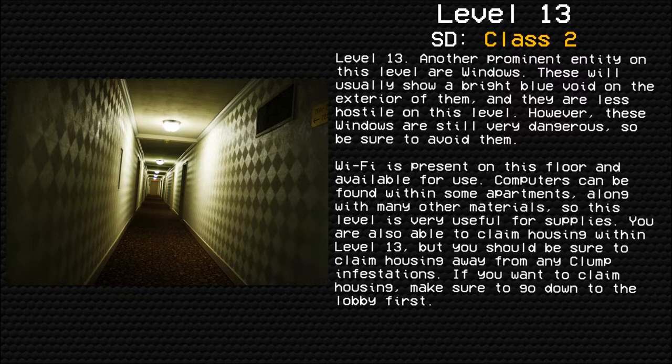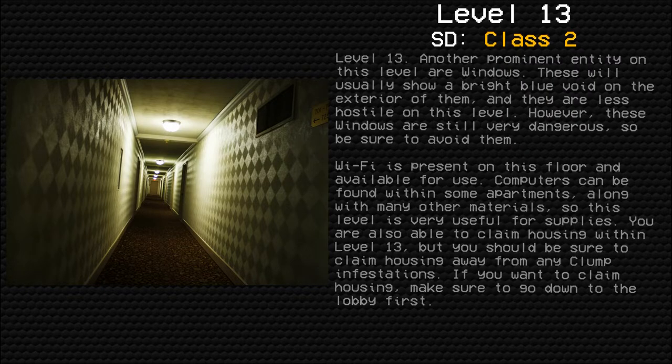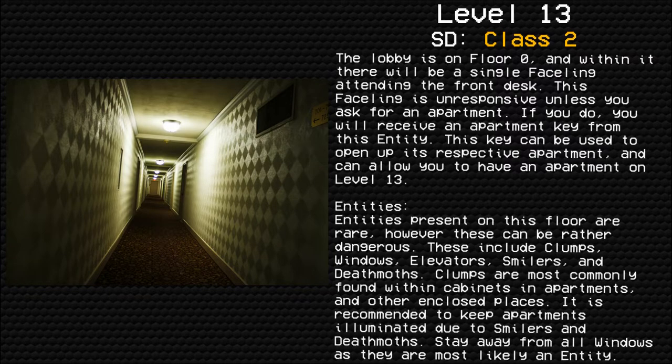You are also able to claim housing within Level 13, but you should be sure to claim housing away from any clump infestations. If you want to claim housing, make sure to go down to the lobby first. The lobby is on floor 0. Within it, there will be a single faceling attending the front desk. This faceling is unresponsive unless you ask for an apartment. If you do, you will receive an apartment key from this entity. This key can be used to open up its respective apartment, and can allow you to have an apartment on Level 13.